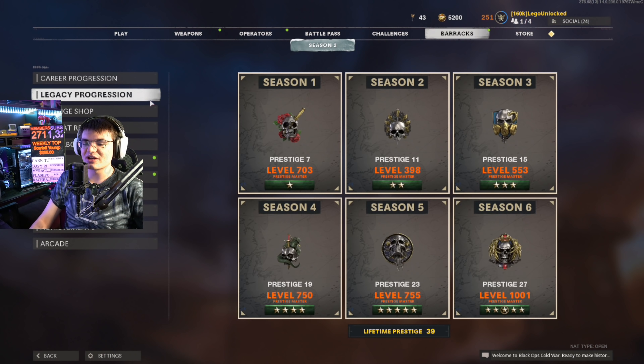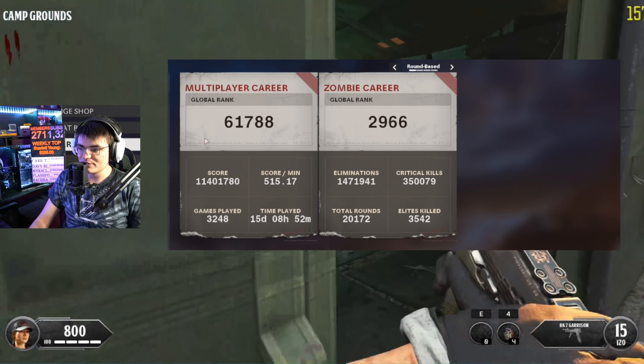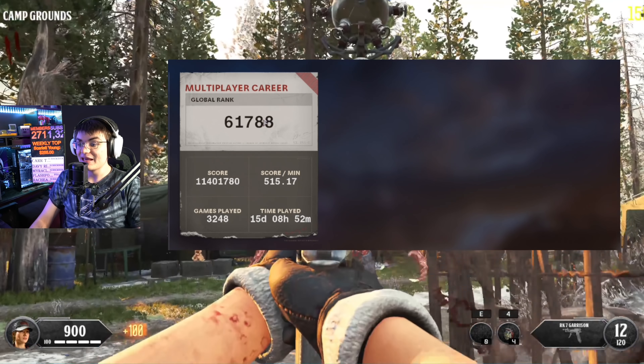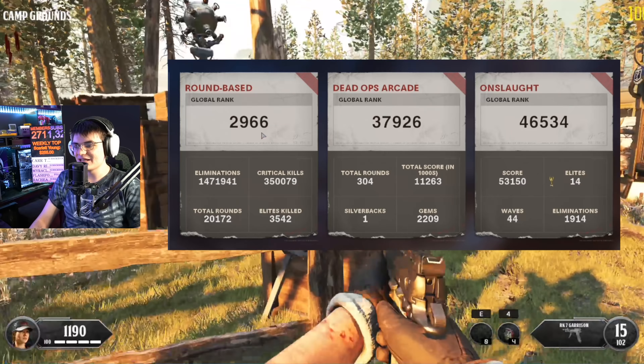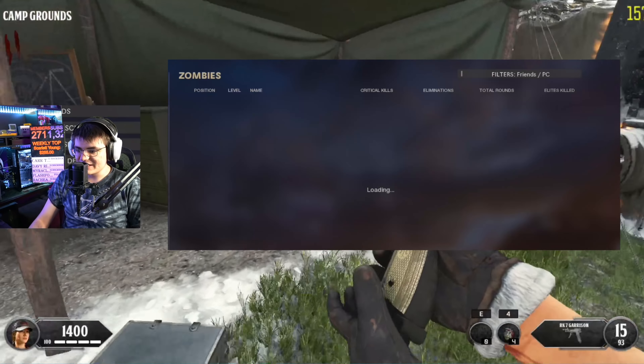Starting in the menu, the first thing we're going to look at are the leaderboards. You can clearly tell between these two ranks where I spent most of these 50 days. In multiplayer we are 61,000 in the world, however if we go down to zombies we are currently just in the top 3,000 in the world.